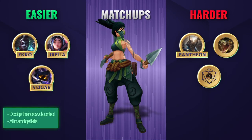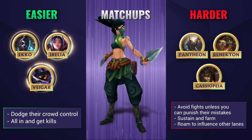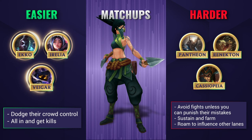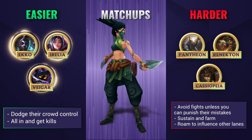Against easier lanes, you'll want to abuse your lane advantage. Harass often with your Q and look to commit to an all-in if they get low enough. Remember that the second part of your E can follow flashes, so you can chase them down to secure the kill. But even if you don't succeed, you can wait for level 6 for that big damage and mobility boost from your ultimate.